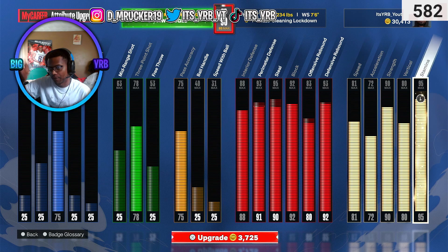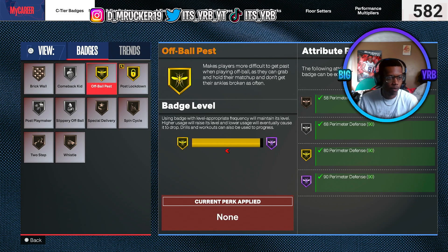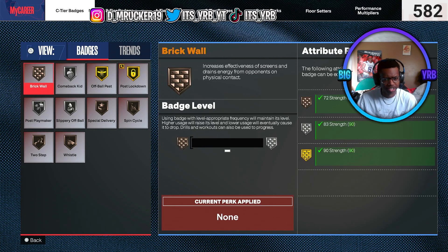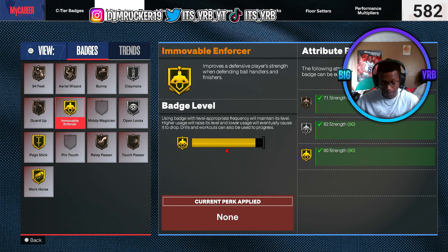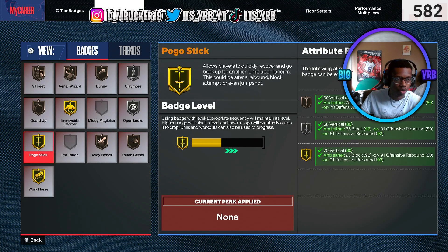Look at all this. You see all my physicals — they're all maxed out. And on to my badge progression. I got post lock-down on gold. Off-ball pest was Hall of Fame but it went down. Everything else really doesn't matter that much. I got brick wall, but I don't really set screens — I usually just sit corner. But this build can set screens if it wants to. To the B-tier badges, 94 feet could go up if I wanted to, but I don't really be crossing at the backcourt. I really get back down and just play defense.